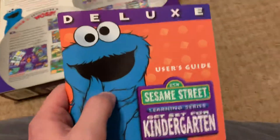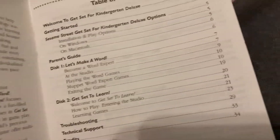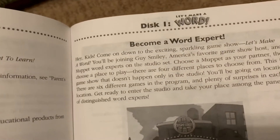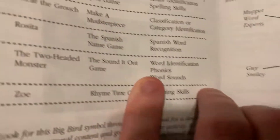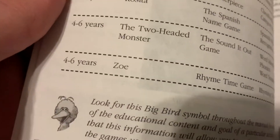Here is the user's guide. Let's Make a Word is where you're becoming a Word Expert. The characters include Big Bird, Elmo, Oscar the Grouch, Rosita, the Two-Headed Monster, and Zoe.